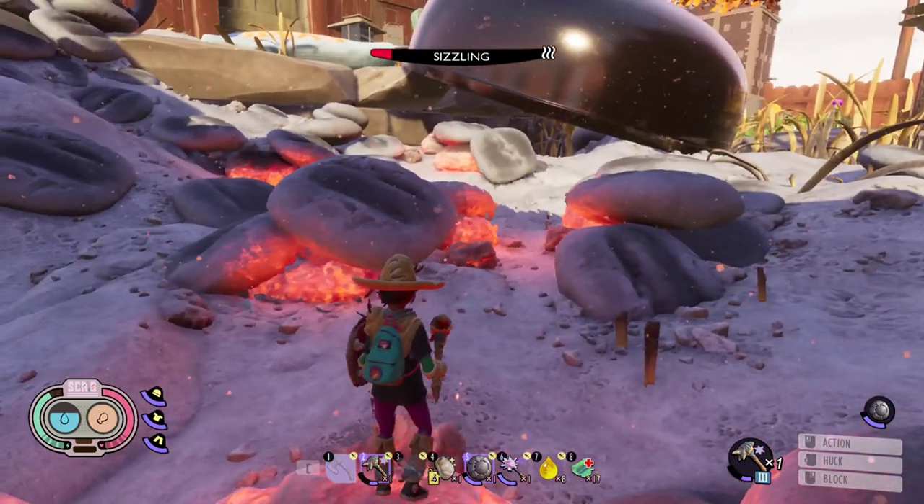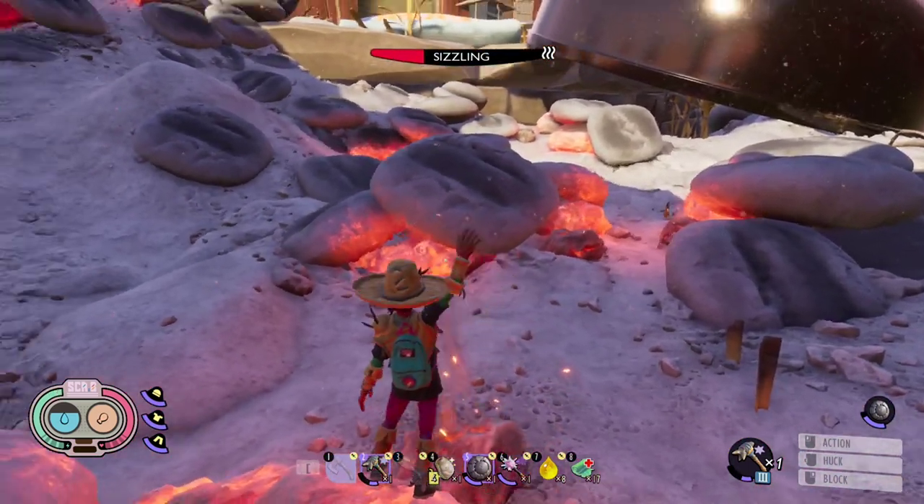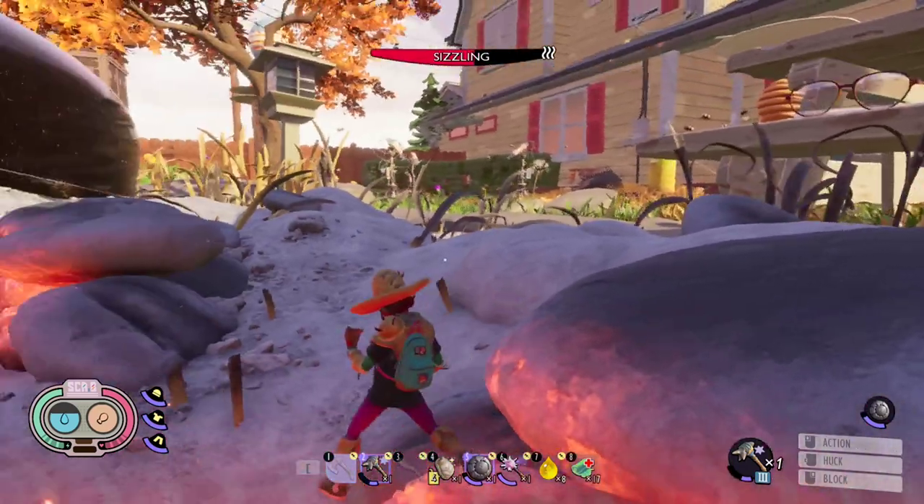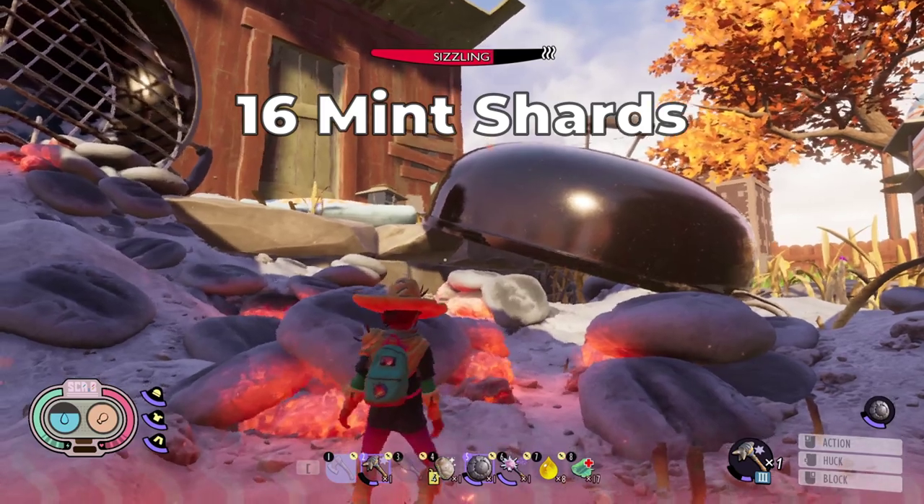I can even walk into the flames! To unlock all levels of Fresh Defense, you need to eat a total of 16 mint charms.